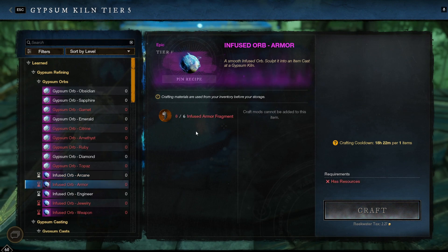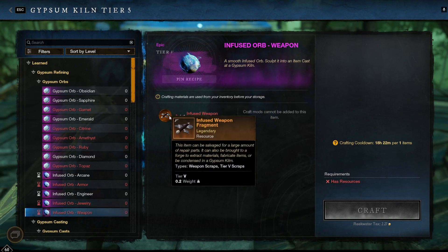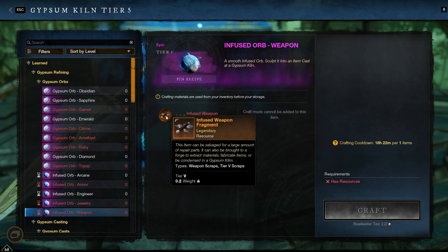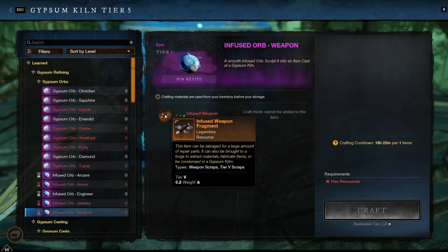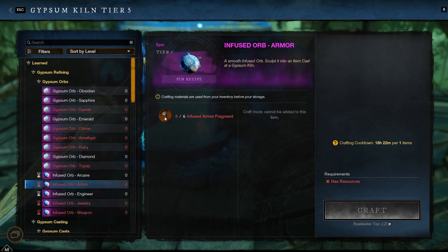The fragment types are: Infused Arcane Fragment, Infused Armour Fragment, Fragment Engineering, Fragment Jewelry, or Weapon Fragment. You gain these Fragments when you salvage your legendary items. You can get a random amount — for example, 1 to 2, or maybe even 3 Infused Armour Fragments from one salvage.